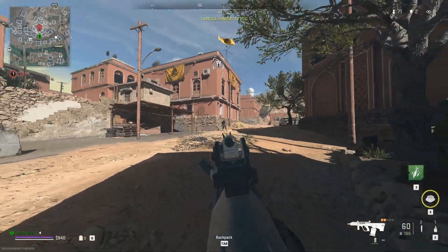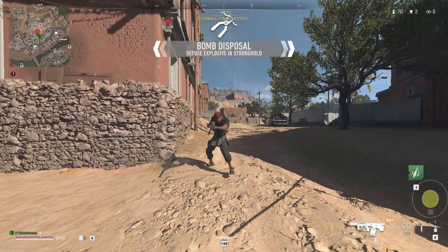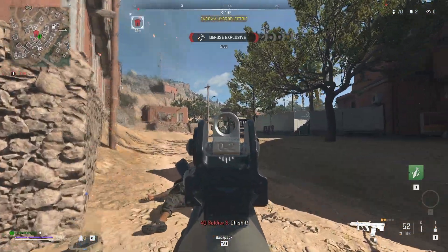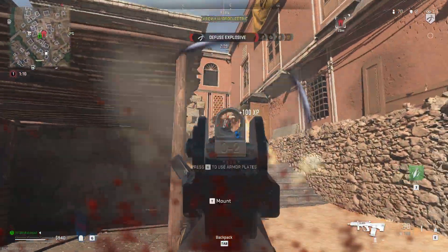First things first, we're going to need a suppression mine from the buy station — that costs two thousand dollars. Then you're going to want to run to a stronghold and throw the suppression mine down, kill an enemy, and then keep running in and out of the radius of the suppression mine. You should get 500 XP on the screen, like this, as it's showing right now.